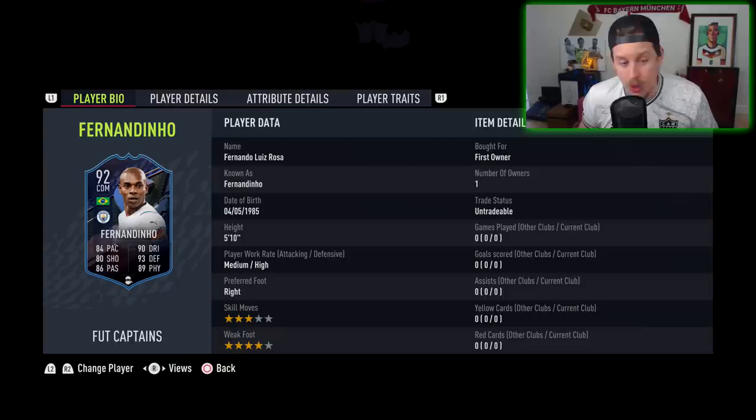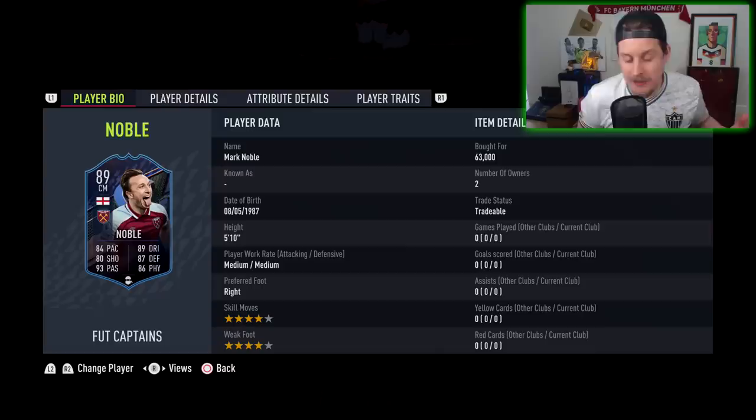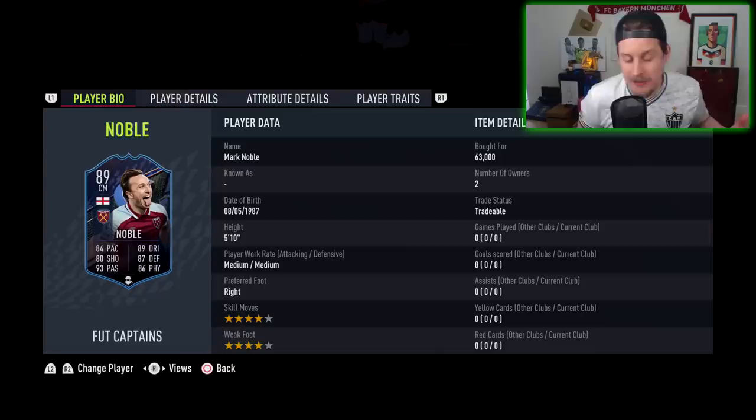There is, however, a Mark Noble who has the 6th most total in-game stats among any Premier League CDM, who just came out. He's 63,000 coins, 4-star, 4-star, medium-medium. Fernandinho is obviously medium-high. So again, it depends what you want from your CDM and your midfielders. But there are a lot of options in the Premier League, which might be the reason that you don't get Fernandinho done.